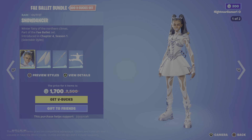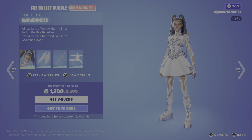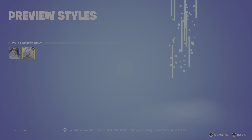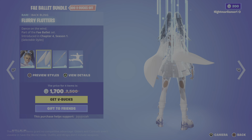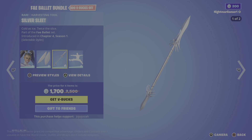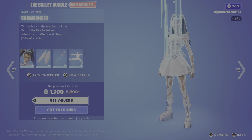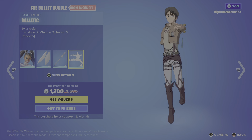You have the Fable bundle — oh, they changed it! They added the emote to the Snow Dancer with the Winter's Night version with the backbling Flurry Flutters, the Silver Sleep, and the Balletic emote.